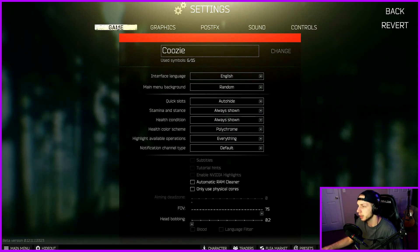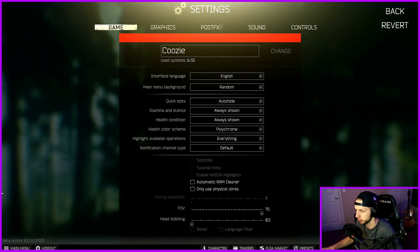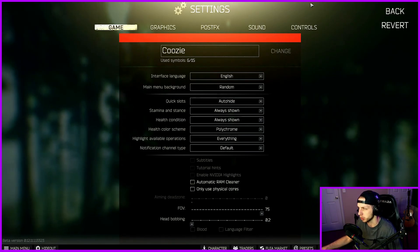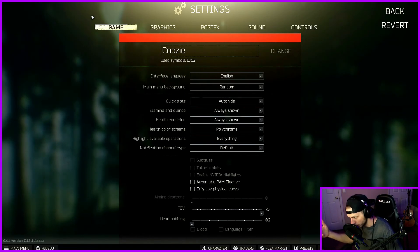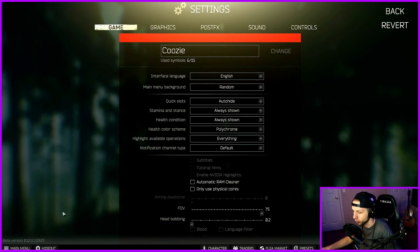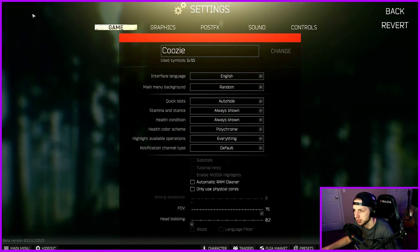Let's go to the game tab here. Your game tab is where you can change your name, choose your interface language. Main menu background is simply just the visual aspect back here — I have it set to random. Your quick slots — when you're in a raid there's a giant bar that comes across the screen showing you all of your quick bound slots. If you have it set to auto it'll hide them after a specific amount of time. Stamina and stance is in your bottom left corner — it shows your player's stance and how much stamina they have. Your health condition shows up over here on the left-hand side; it's an outline of your player and it shows what areas of your body are at what health.